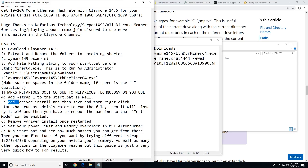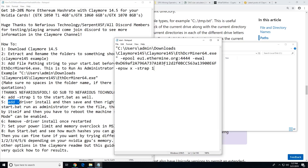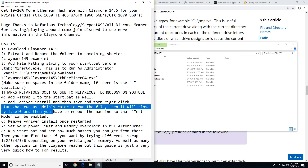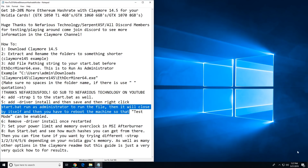Step five: add dash driver install. After 'dash strap 1', add 'dash driver install', then save and close the file. Run start.bat as administrator — it will close itself and then you have to reboot the machine so that test mode can be enabled. After rebooting you'll see 'Test Mode' appear at the bottom right of your Windows screen.